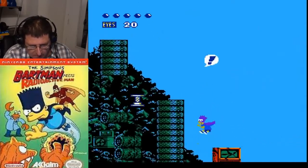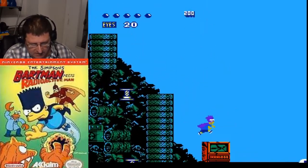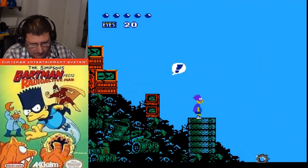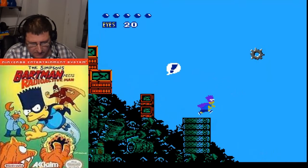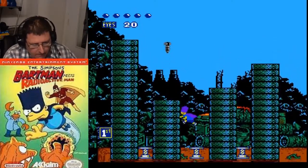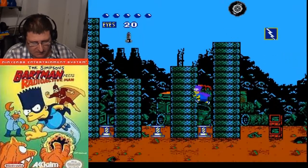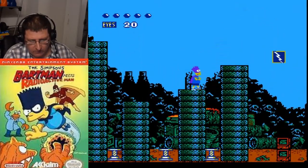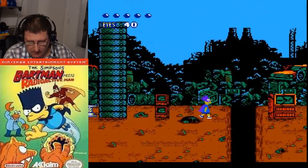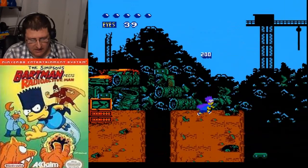Jump there and then jump right to there. We can jump and get this. Now fall down right here. You could have got a one-up over there but now it's too late — I always mess up on that part. Wait for that to fall, then go ahead and get the eyes, but land right here. There's gonna be — there he is. Hit him with your eyes, collect the power-up, hug the wall.